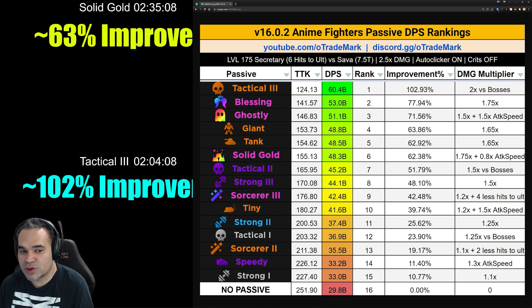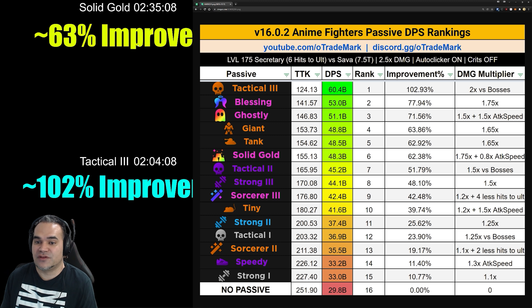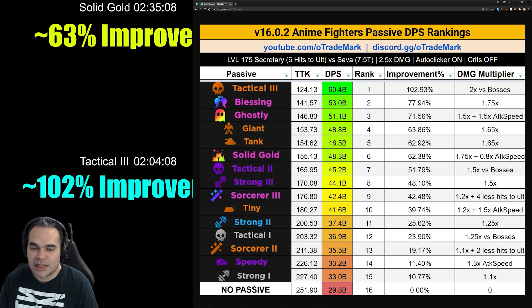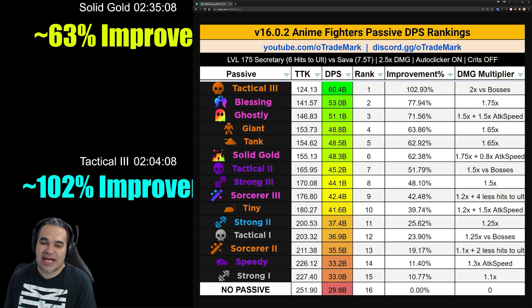Tactical Three is a little more common to get than a mythical passive, so it's incredible. The two-times damage is only versus bosses, but the majority of time spent in the game is attacking bosses, so I still feel it's an incredible passive. Next up we have Blessing — an incredible passive that comes with some movement speed, a cool aura effect, and a 1.75x damage multiplier. If you're attacking a lot of minions or doing solo time trials, Blessing is probably going to be better than Tac Three on average.